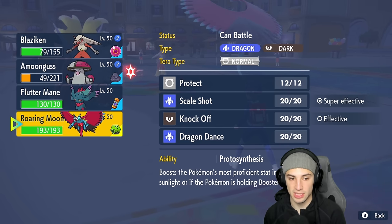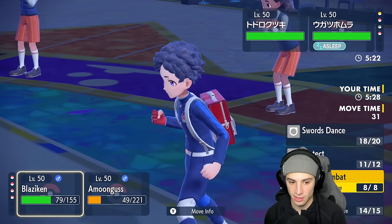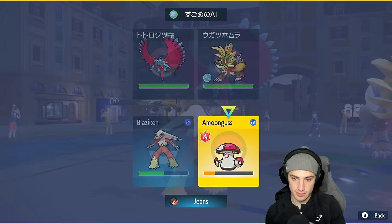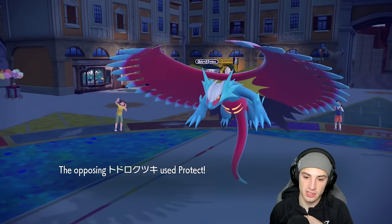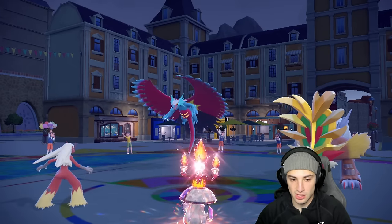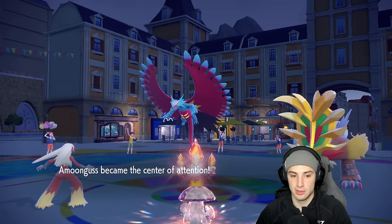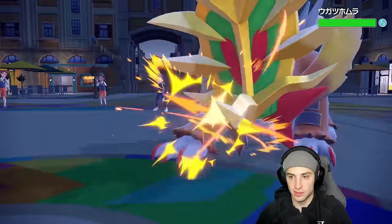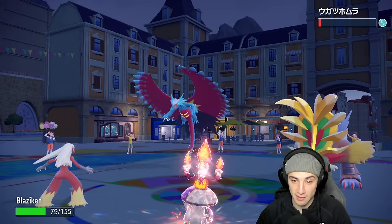I'm losing so much HP to my own items. I bring out both Flutter Mane and Roaring Moon. I can boost speed via Proto Synthesis to outspeed Gouging Fire, then pop Dazzling Gleam to finish it off and double down into Roaring Moon. They still have their tera. I think they would Terastallize Roaring Moon - I'll go Scale Shot and Dazzling Gleam. If they don't Terastallize their Roaring Moon it just dies, so it's an absolute must.